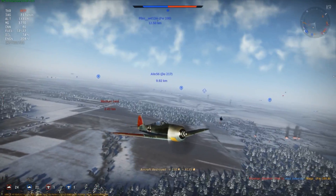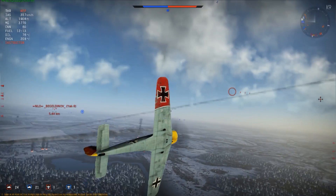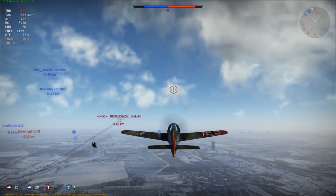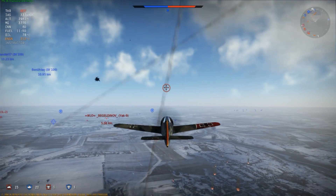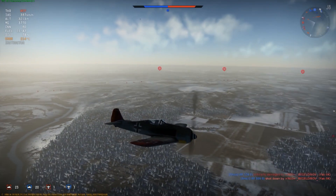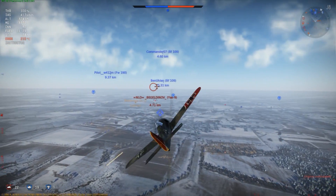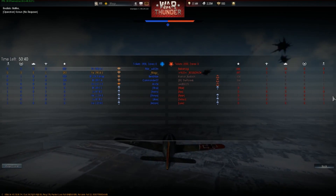So far the 190 A-1 is one of the most difficult Focke-Wulfs to fly. At Era 2 almost everything it faces is a manoeuvrability-based turn fighter — there are very few true boom-and-zoom aircraft, and those few are also very good at turning. The A-1 is not. Because virtually every fighter you face has a manoeuvrability advantage, you have to fly this aircraft from a superior energy standpoint in boom and zoom exclusively. If you engage in a turn fight at this level they will simply turn inside of you and kill you. Something like a Yak-1 has almost half the turn time of a 190 and will get inside you before you complete a single turn.